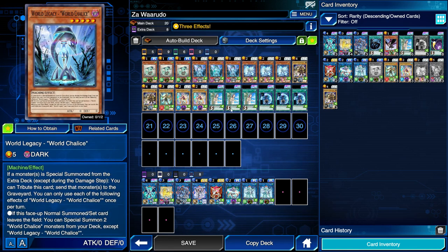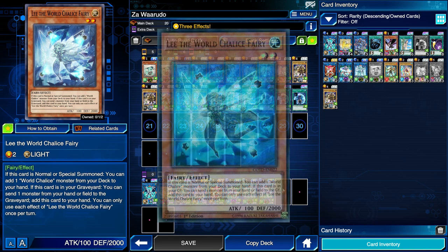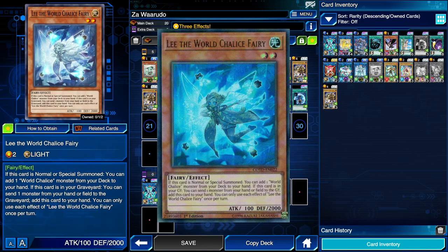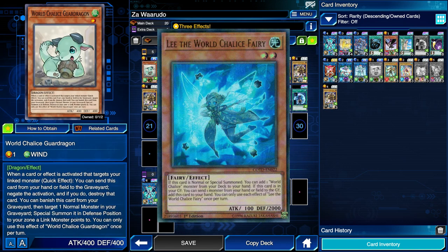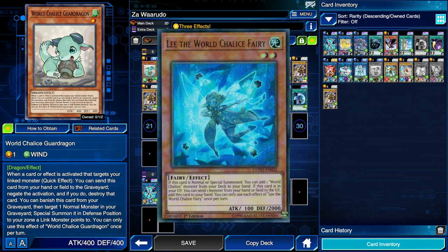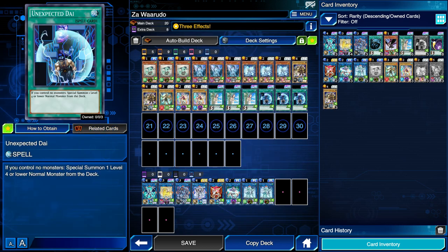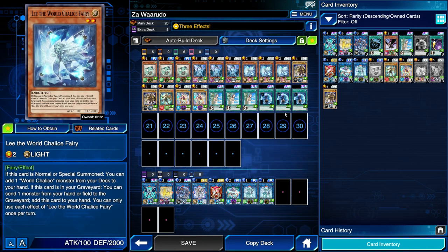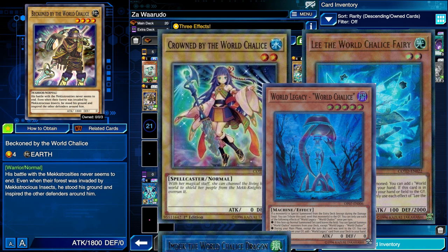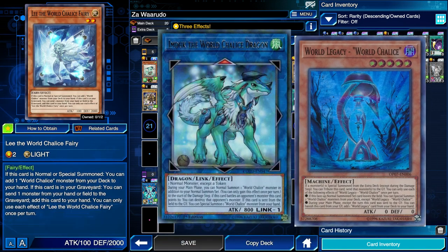To get Guard Dragon in the grave, we could summon it using World Chalice's floating effect, or search for it using Lee the World Chalice Fairy. If Lee is normal or special summoned, you can add a World Chalice monster from deck to your hand. Lee also has a recursion effect: you can send a monster from your hand or field to the graveyard to add Lee back to your hand — so you could discard Guard Dragon to add Lee back, giving you pluses while putting Guard Dragon in the grave to revive normal monsters. If you have Unexpected Dai and Lee, you can use the die to summon a normal monster, normal summon Lee to search for World Chalice, turn the normal monster into Imduk, tribute Lee to summon World Chalice, then go into the combo normally.